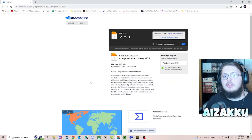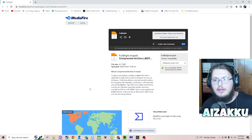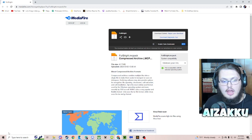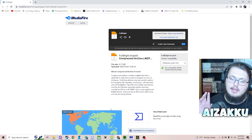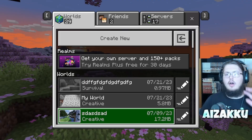I will leave this linked in the description down below, but this is just the Fullbright MC pack. All you've got to do is just click on it and it'll give you a download. Just click on the download, and when it pops up, just click on it and it'll open up in your Minecraft. Do make sure your Minecraft is open so you can see it import.